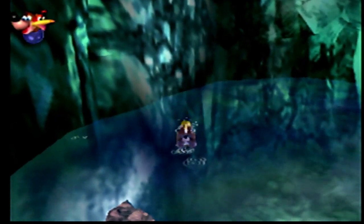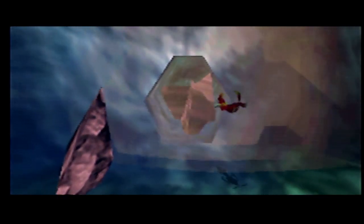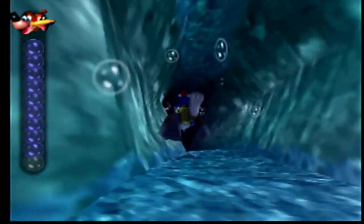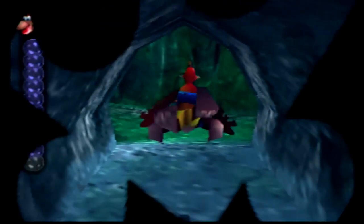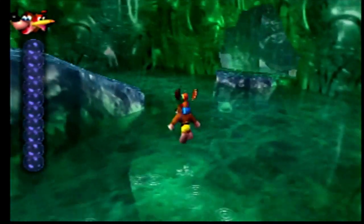Immediately going into Waterfall Cavern, we have one of these Kazooie boulders. So we gotta open it up and let's go ahead and figure out what's inside, remembering that we actually do have air in Jolly Rogers. Ladies and gentlemen, welcome to a world we haven't unlocked yet.